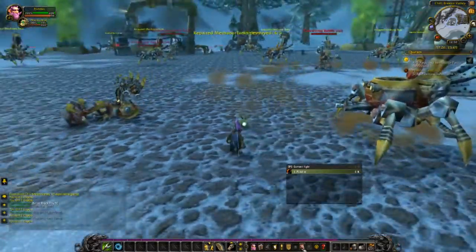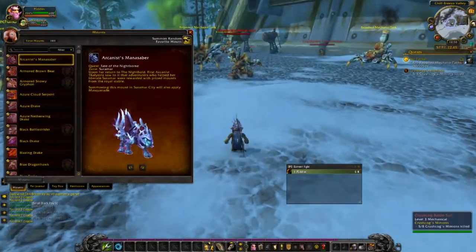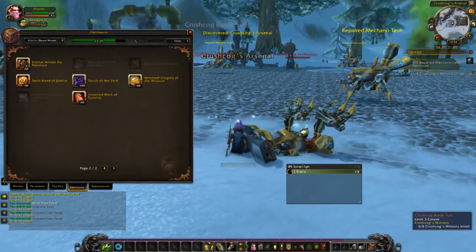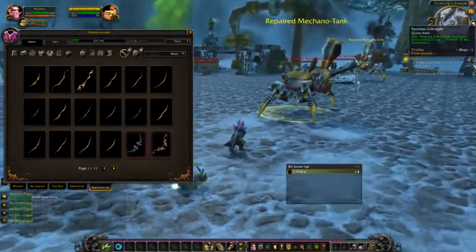And then collections — you can click on this horse down here, or you can open it with Shift+P. You have five different collections in here: mounts, battle pets, toys, heirlooms, and appearances. I'll talk about all of these more in depth later.